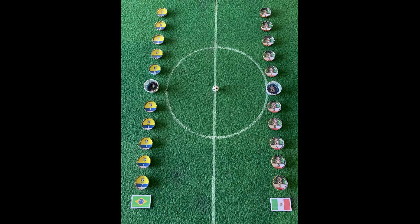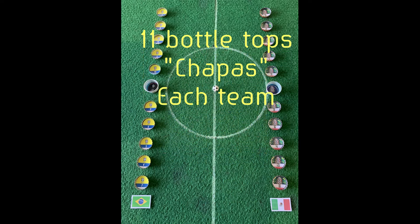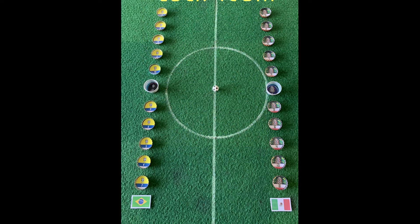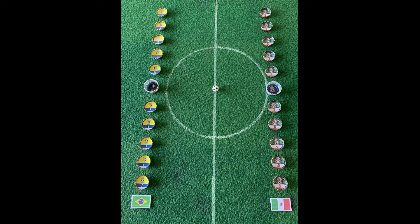So how do you play the game? Each team has 11 bottle tops: 10 are regular bottle tops and one is a larger bottle top. Personally, I like to choose the metal San Pellegrino, as they have a broad lip at the bottom and are essentially big enough to fulfil that shot-stopper role.